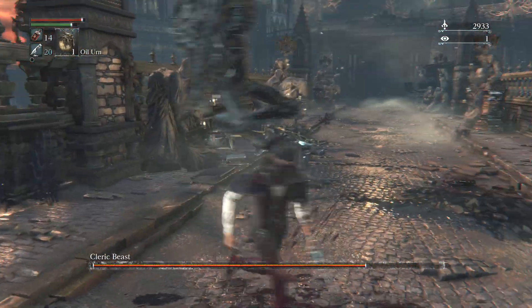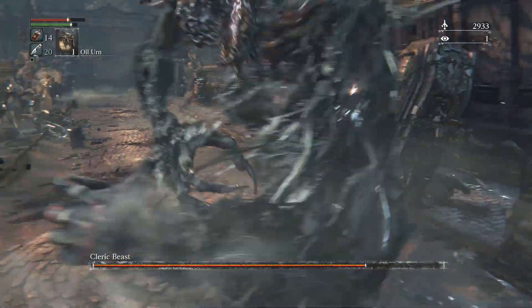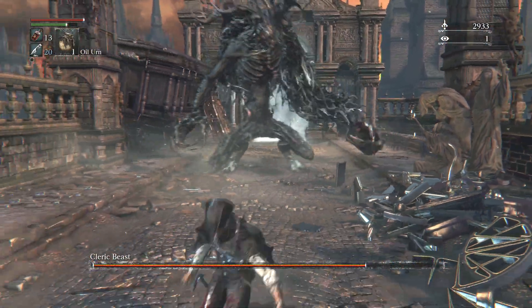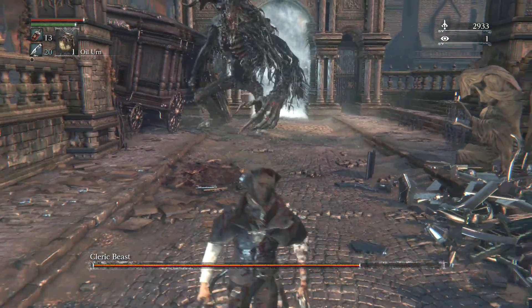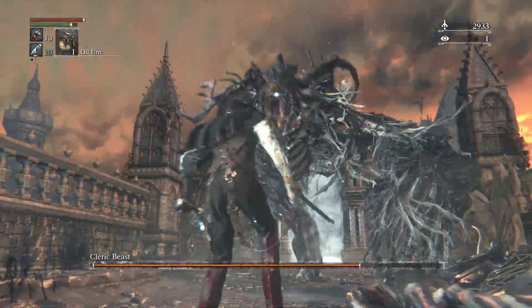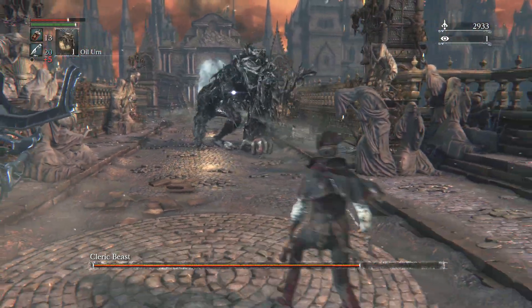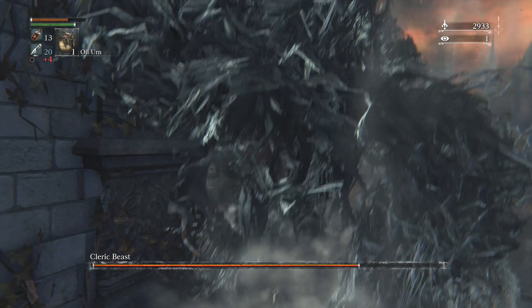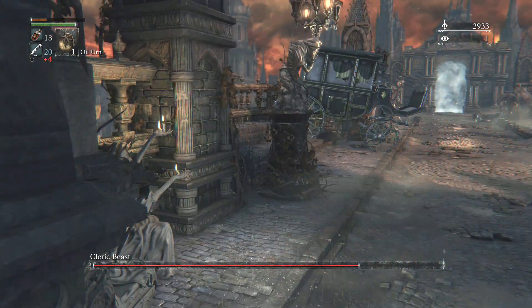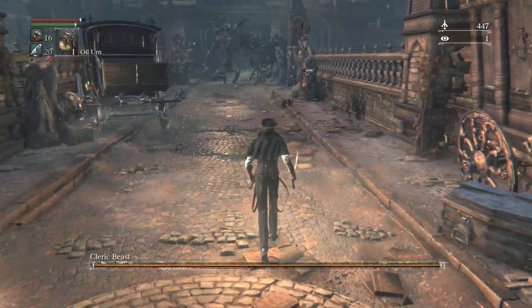I don't like being down here — I'd much rather be on the longer portion of the bridge. Making liberal use of blood vials. I don't know what attacks cause him to stagger and fall down. Let me try imbuing my quicksilver bullets with blood to see if that does more damage — it only did nine. Oh, I can target different parts of his body! That hurt a lot, but maybe now we have a better strategy.